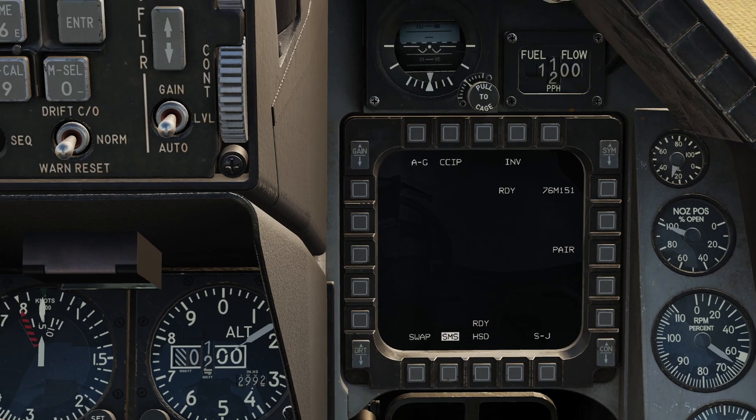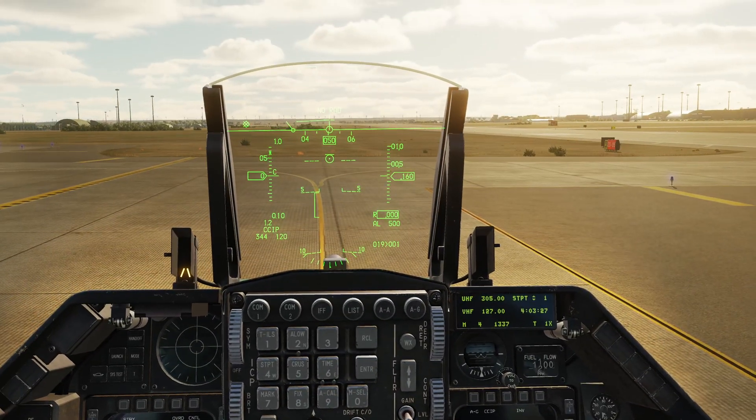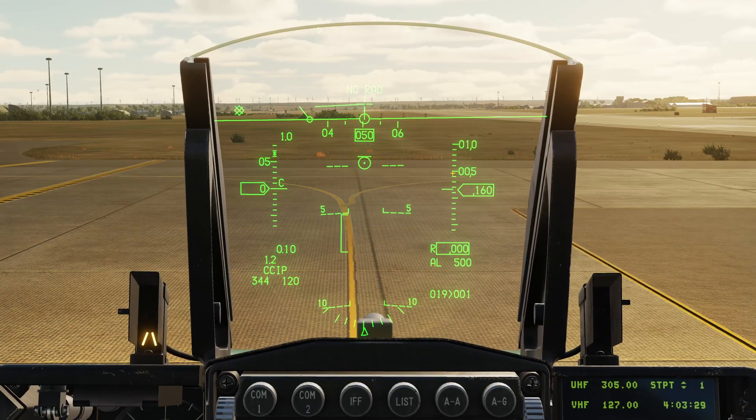Looking at the HUD symbology quickly — the main thing we get is confirmation of the mode CCIP, and we have a PIPR, a circle with a dot. Whenever we have a line on top of the PIPR, that means we are in range and can fire the rockets. That's really all you're getting — very, very simple. Put the PIPR on the target, wait for the range cue, press the pickle button.